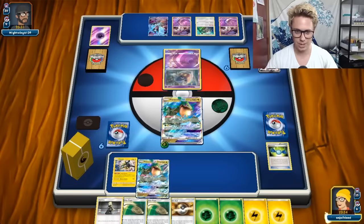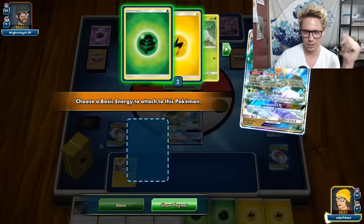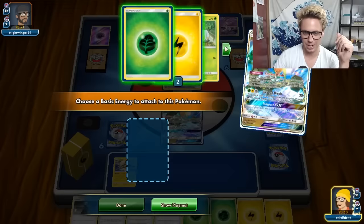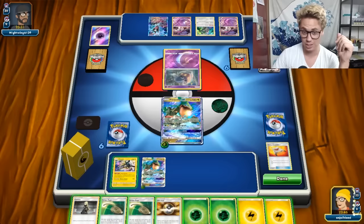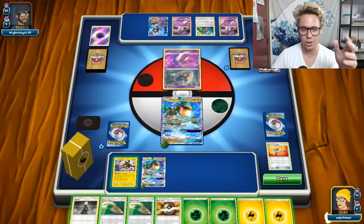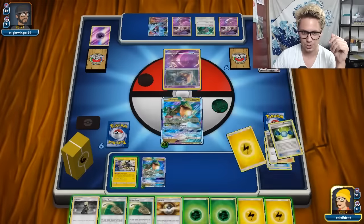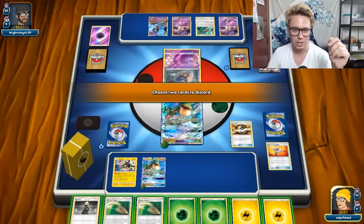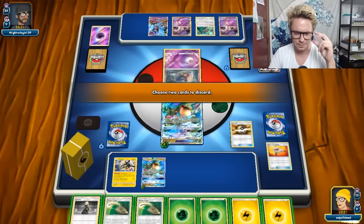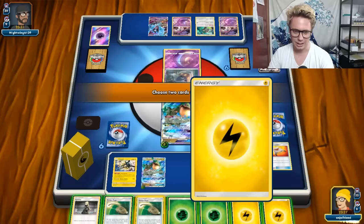Let's throw that Rayquaza down. I could have Ultra Balled first to go get another Ray - that probably would have been for the best. I'm not going to Strong Charge yet because I think I'd rather discard energy naturally with my Rayquazas, and then Strong Charge to the active in a second. Let's get this Escape Rope I probably don't need, and Lightning out. Let's go get another Ray - we don't have one, so we'll get the Latias.